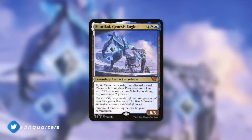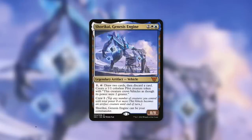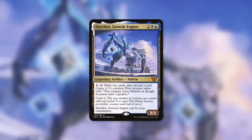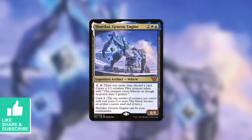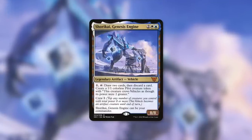On today's DECTAC, we've got Shurikai Genesis Engine, a fantastic commander with a ton of potential and a lot of fantastic avenues to victory. It is an 8-8 Legendary Artifact vehicle that can be your commander. That piece of text at the bottom is very important because Legendary Artifacts, even if they are vehicles, cannot be your commander usually.